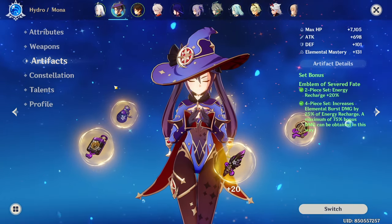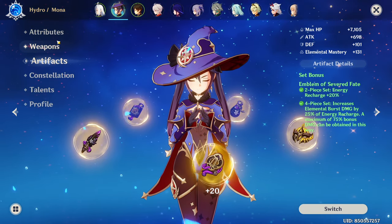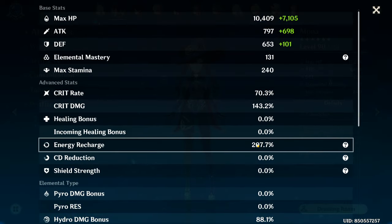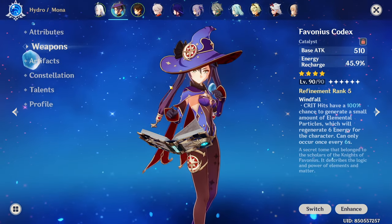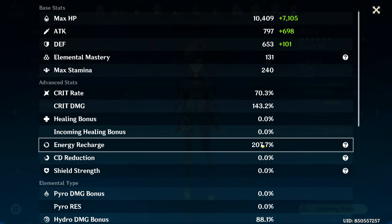Mona's stats are going to vary a lot depending on level of investment and playstyle. For the typical support Mona, no matter the level of investment, Mona's first and foremost important stat is going to be Energy Recharge for her permanent burst uptime. How much ER do you need? That depends on the team and weapon. If you run Mona as the solo hydro character, you will probably need more than 220% ER to get permanent uptime. If you play with a weapon like Favonius Codex or have another Favonius user in the party, you can probably lower this amount to around 200% thanks to the extra particles.